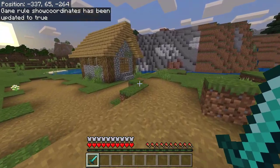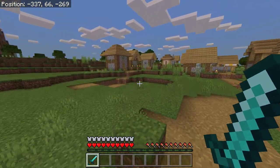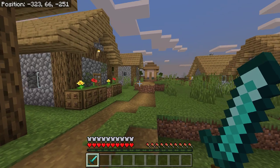Since a recent update, this no longer counts as cheating, so you can still earn all of your achievements in your survival world even if you have the coordinates displayed.